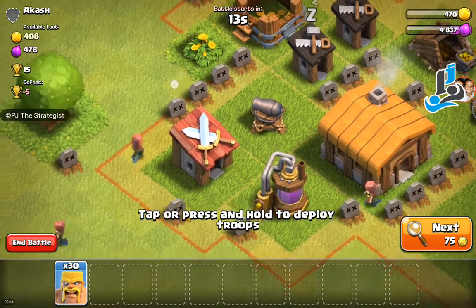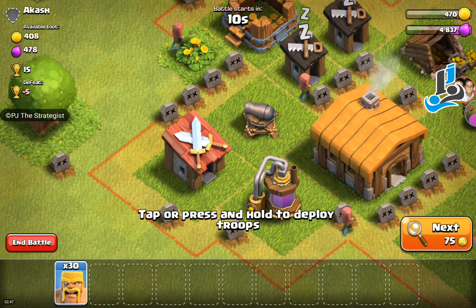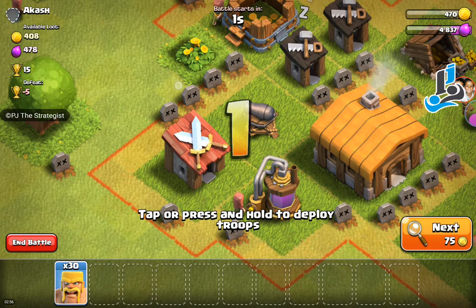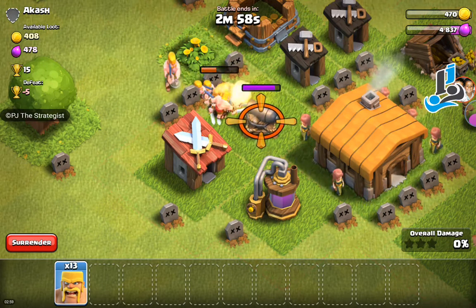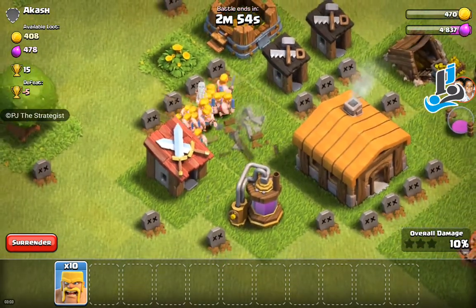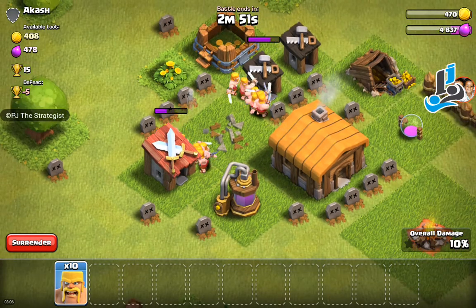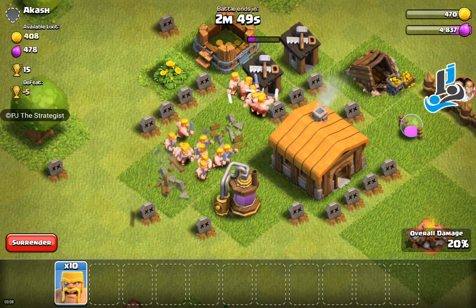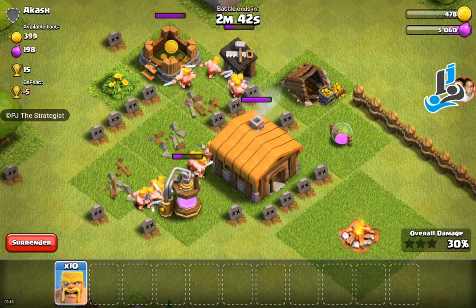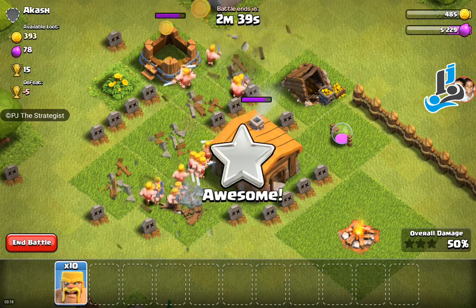I'm going to bring our troops here to this part — the white dotted area — so that the barbarians will attack these units first and then move on to other units. I'm bringing the barbarians in here. You can see the target is only the cannon, so as soon as we destroy the cannon we won't face any other opponent defenses in this base.